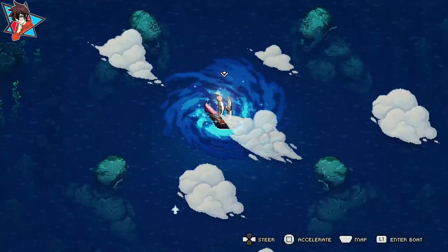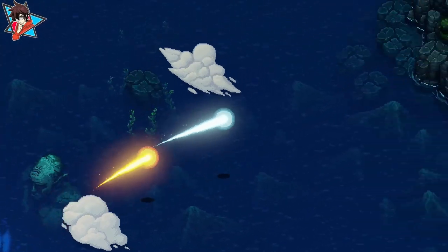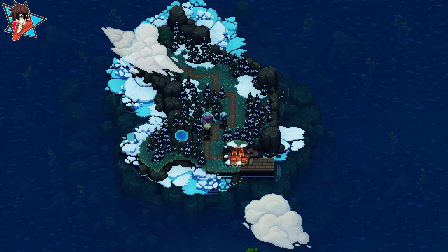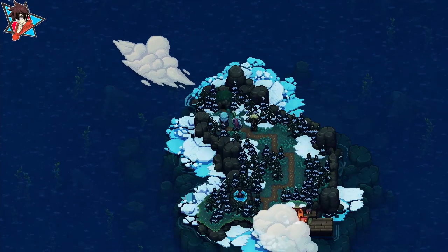Travel back to the Home World and head for Settlers Island, either via boat or flight. Once there, head for the Ancient Crypt and the rooms with the teleporters within.